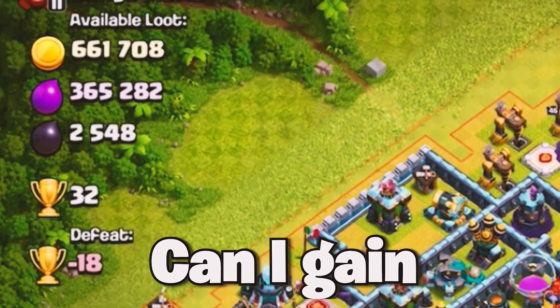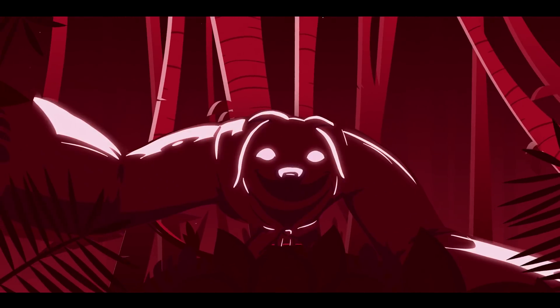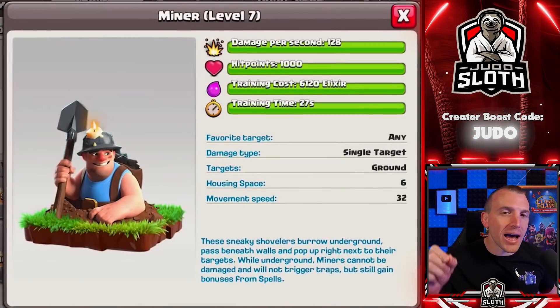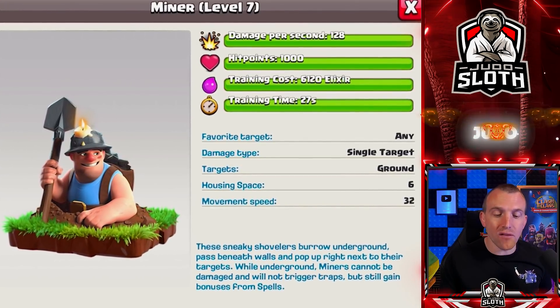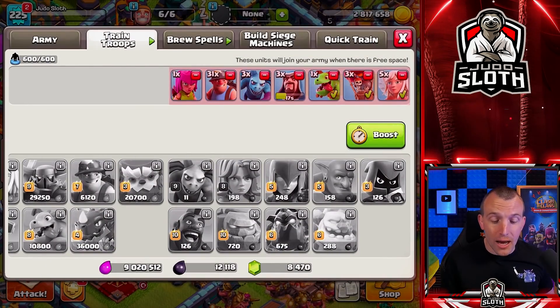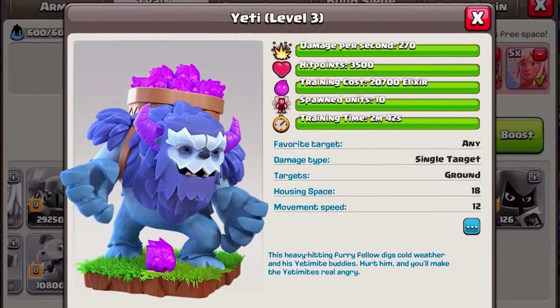How many trophies can I gain in Clash of Clans within one hour? Welcome back to the channel, I'm your host Judo Sloth. In order to push trophies as fast as possible, I am going to use a mass miner attack. The miners have a training time of 27 seconds for six housing space. Compared to Hog Riders, they are less housing space with even more time. I went through every individual troop to try and assure that the army I selected was super fast.